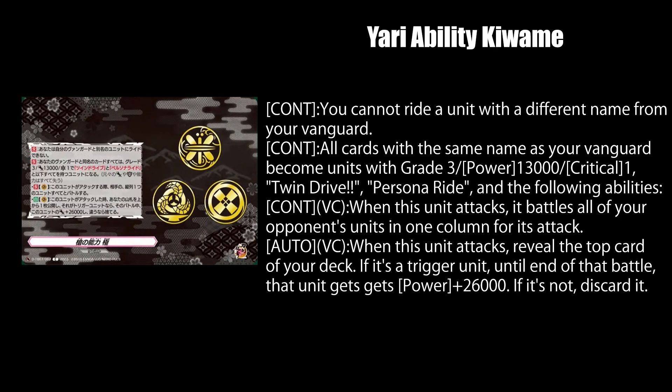Yari ability Kiwimi is a Tauken Ranbu Crest card. While on Vanguard, it attacks all of your opponent's units in 1 column. And while on Vanguard, you reveal the top card of your deck when it attacks, then it gets 26k power. If it was a trigger unit, you send it to the drop zone if it wasn't. Oddly specific that it gets 26k power.